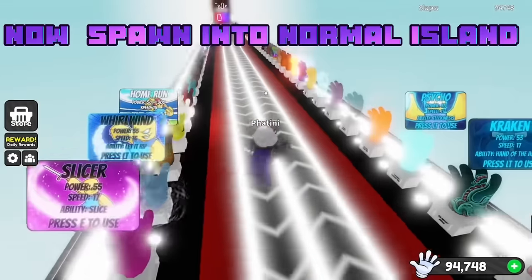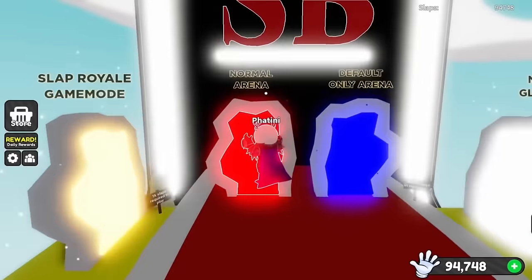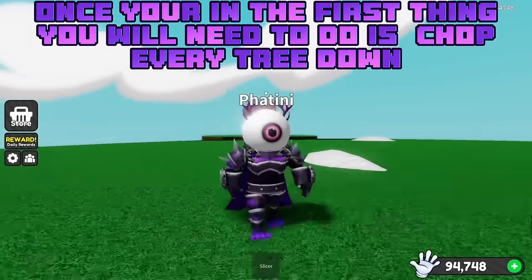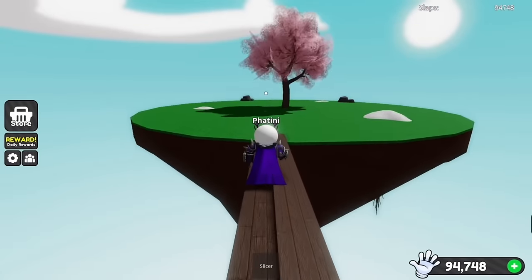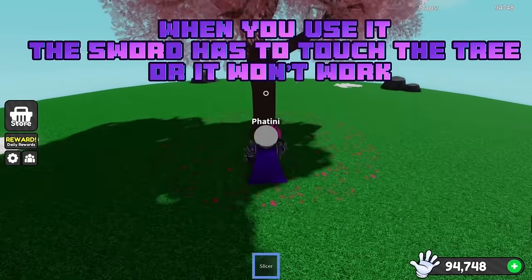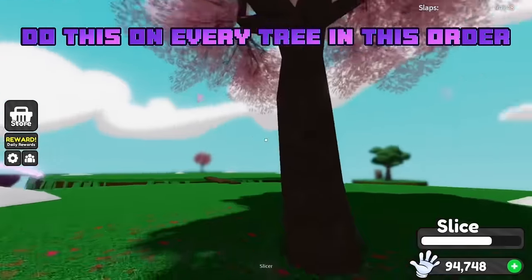Now spawn into normal island. Once you're in, the first thing you need to do is chop every tree down — use the ability on every tree. When you use it, the sword has to touch the tree or it won't work. Do this on every tree in this order.